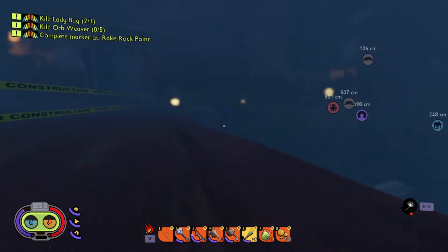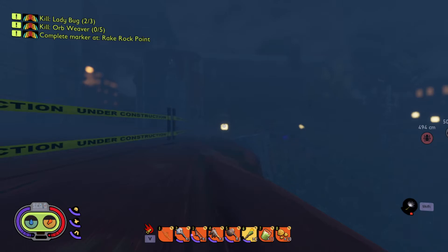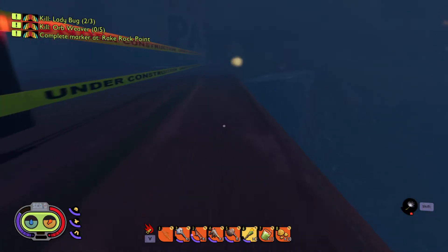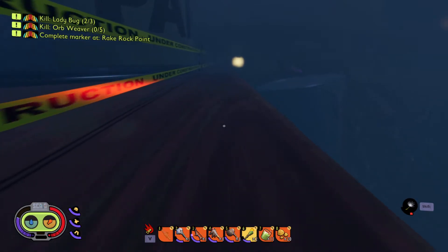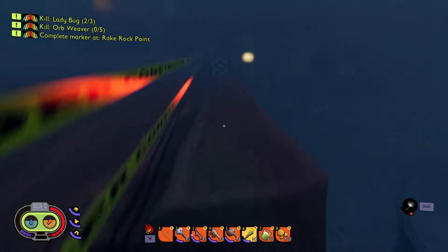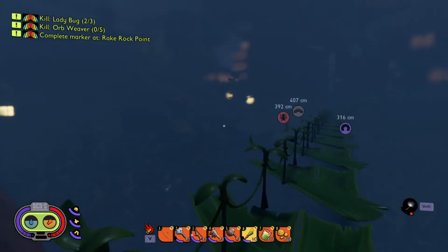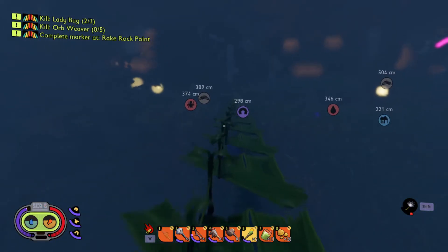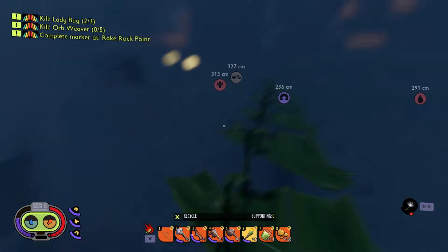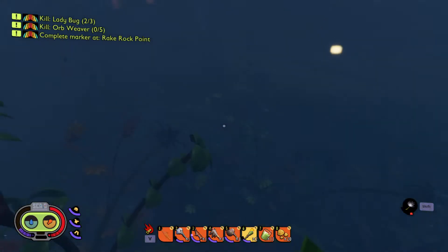Since I'm on this side, I'm going to drop down near the rake — near the rock of the rake. I have that one quest in the top left: Complete Marker at Rake Rock Point. So I'd like to get that done. We were over at the hedge lab and we killed some orb weavers. But they were juniors — apparently those were not the actual real mature adult orb weavers. I forgot I had the quest for the orb weavers and it didn't count towards the quest. I got so excited because I couldn't beat them and I thought I could tank them. Too bad, so sad.